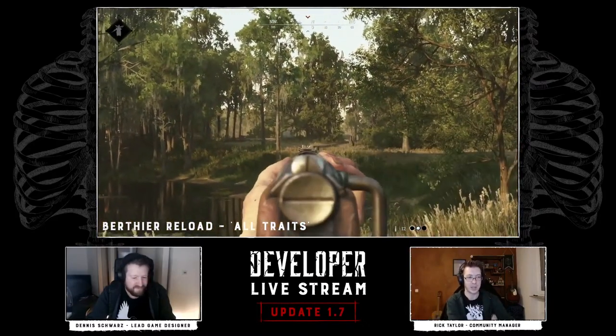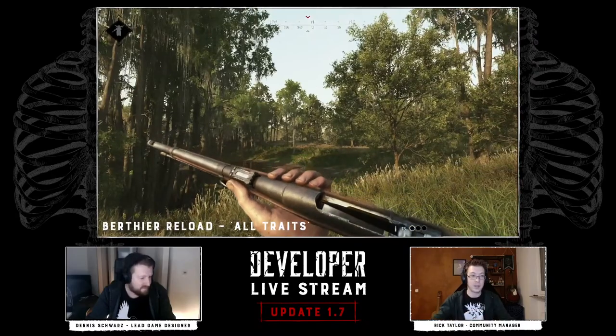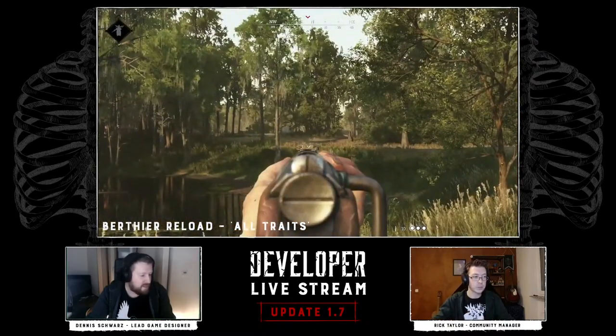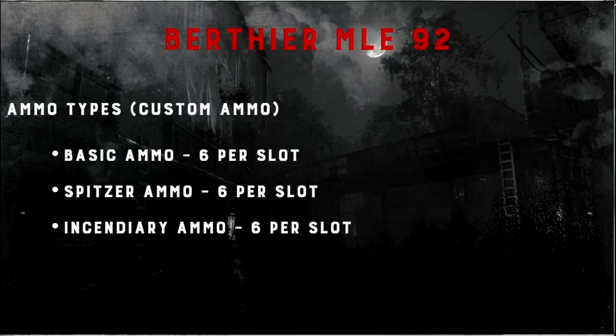If you need to reload, you can still catch those bullets with the Bullet Grubber perk and not lose any ammo. It's also worth noting this gun can bring two ammo types, so you can have your basic and your special ammo. The special ammo available for this one is Spitzer and Incendiary, which is pretty cool.